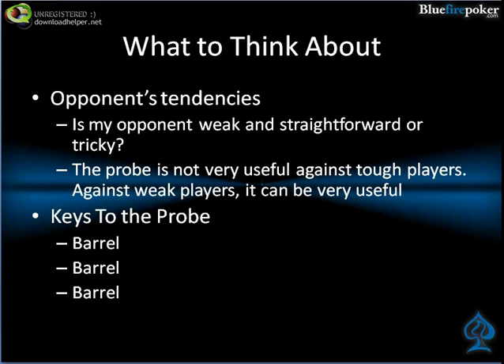Under keys to the probe, you see I have barrel, barrel, barrel. Basically what you're doing is, when you make a small flop bet or turn bet and your opponent calls, you're widening his range so much compared to if you'd made a large continuation bet or standard size flop bet. Not only are you widening it, but you're taking kind of the top chunk off of it, unless they're very tricky. So if you make a small bet on the flop and they just call, there are going to be a ton of floats in their range, and they'll be raising with a lot of their top pair type hands and pretty much all of their set type hands. Nobody ever wants to slow play against a really small bet. It makes your opponent's range super weak on the turn and river, leaving them very susceptible to barreling.